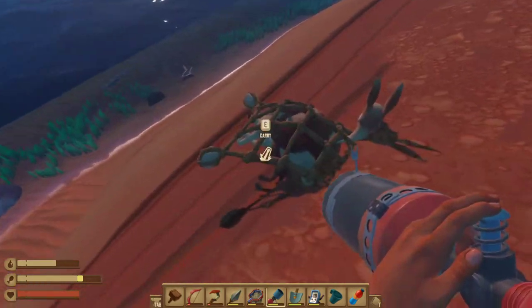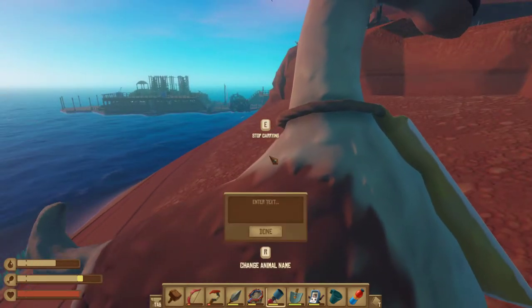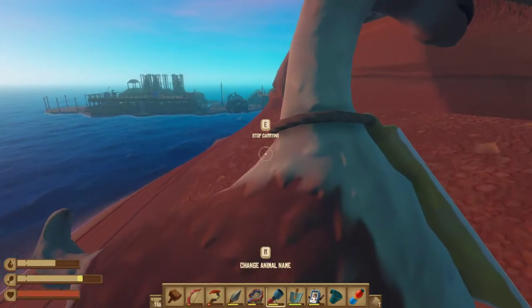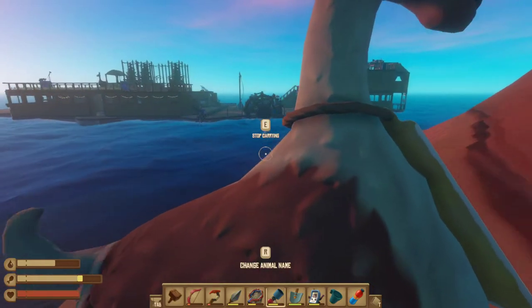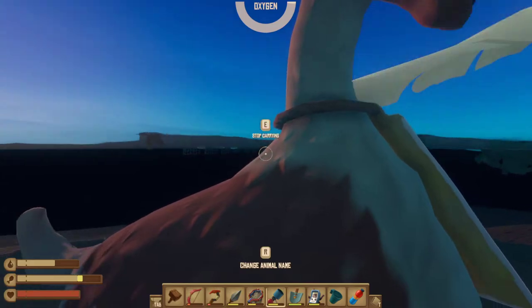And we got them — if you can believe that shot! Then you press E to pick up, and you can name them while pressing R. I like how this guy's fur looks. We take him back to the base, nice. And that is catching animals in a nutshell — pretty easy, pretty simple.